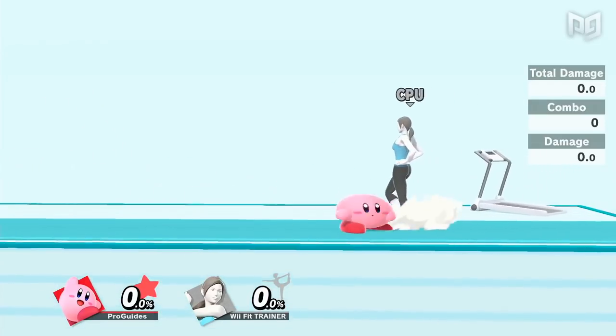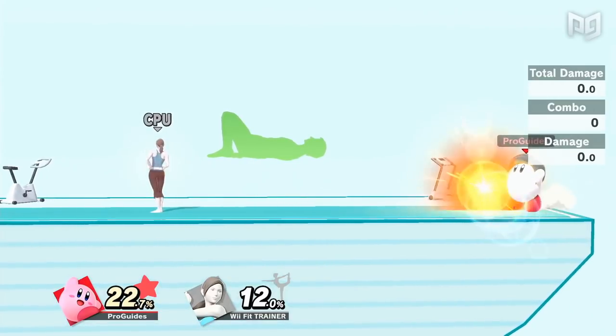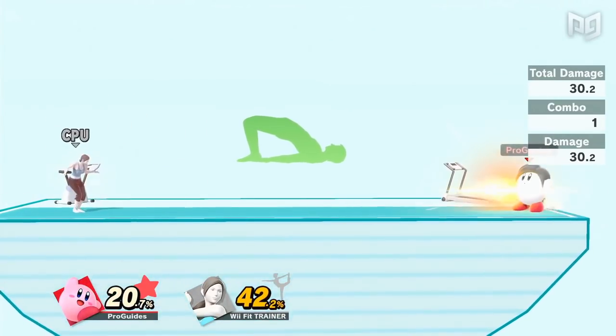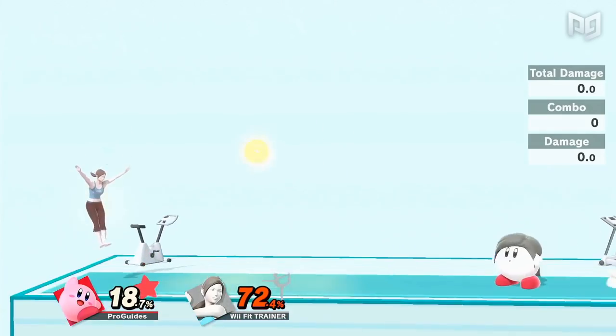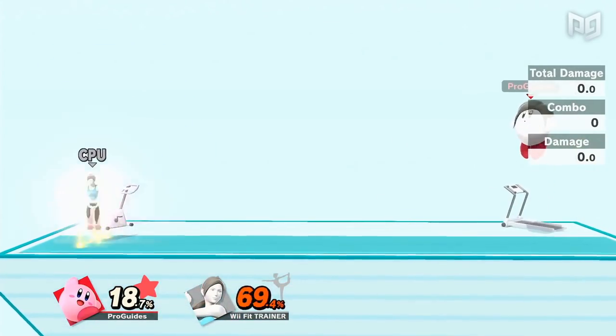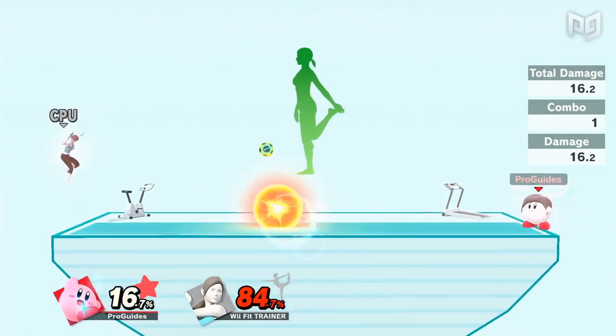Kirby is too busy saving the universe to hit the gym, so he could just swallow Wii Fit Trainer instead. Sun Salutation is pretty similar to Samus' charge shot, but with one key difference — when it's fully charged, shooting this projectile will heal 2%. Wii Fit is a character who loves to slow matches down, but with Kirby simultaneously projectile camping and healing, she might actually have to approach.